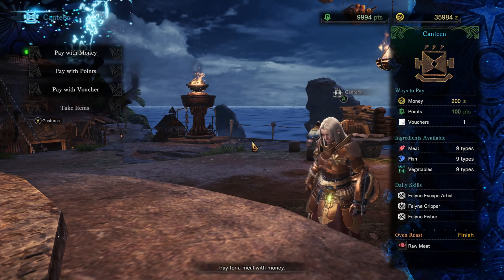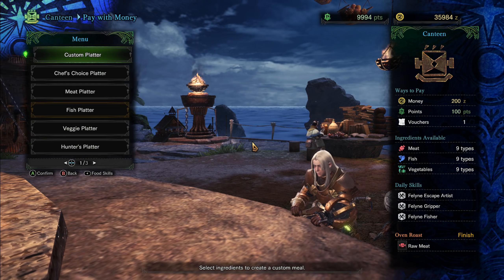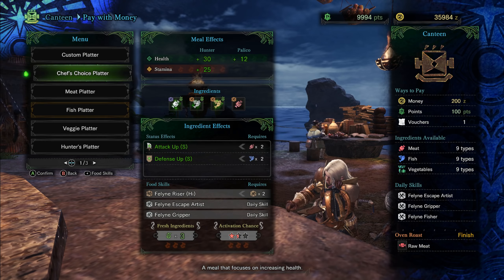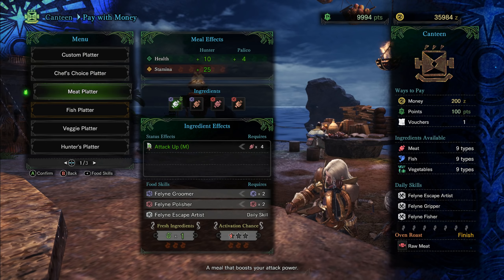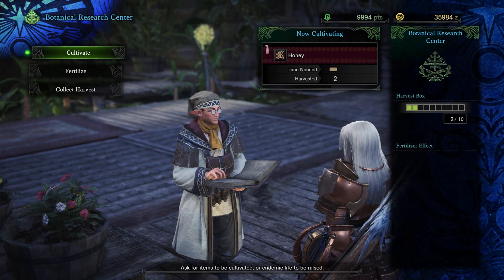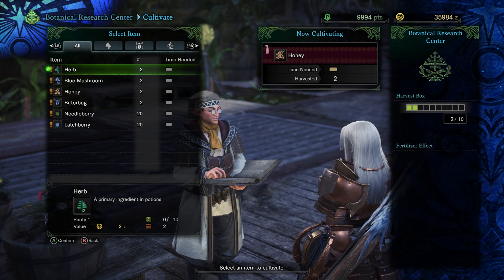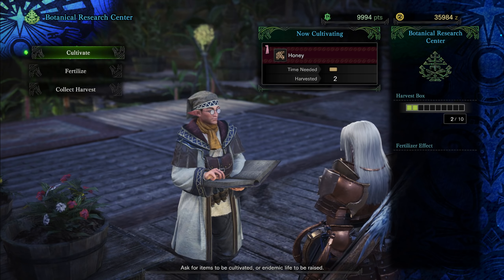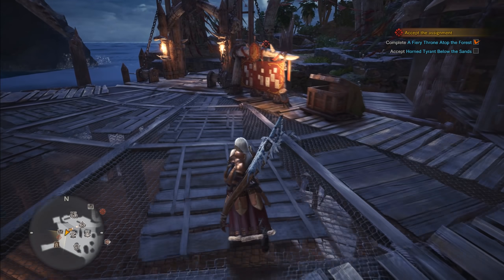Before every quest, go to the canteen — you can do this in Astera or in the quest itself. You can pay with money or points, and for example if I take the Chef's Choice Platter, I can get more health, more stamina, and also Attack Up Small and Defense Up Small — these are status buffs from the food. In-game you also have Botanical Research where you choose what to plant. At the beginning you can only cultivate one item, and the maximum is three. I suggest cultivating honey because you need it for your health potions.